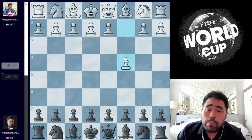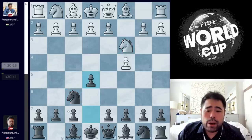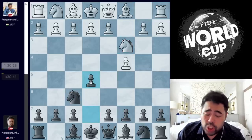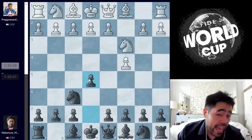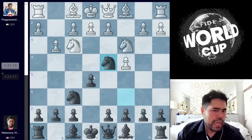Prague opens with C4, playing the classic English Opening, which is what I played yesterday against him with white. I play Knight F6, he plays Knight C3, and now I decide to play E5. In our game yesterday, Prague played C5, but I decided to play the classic E5, which generally leads to imbalanced situations with white potentially getting a classic reverse Sicilian. Prague plays Knight F3, I go Knight C6, he plays G3, and now I play Knight to D4.